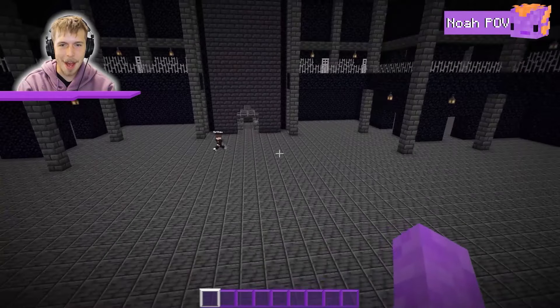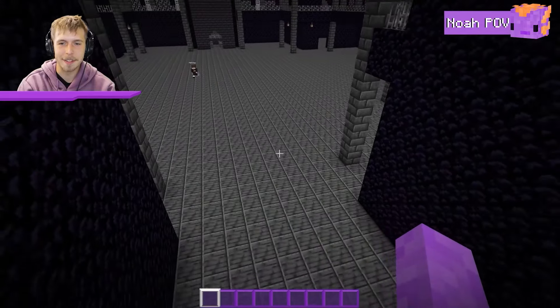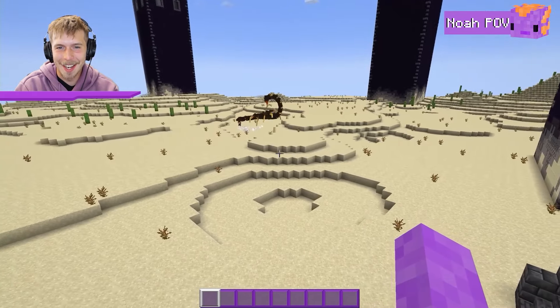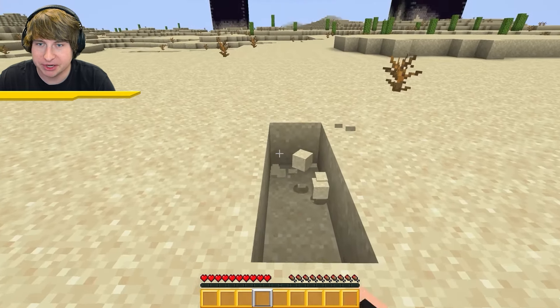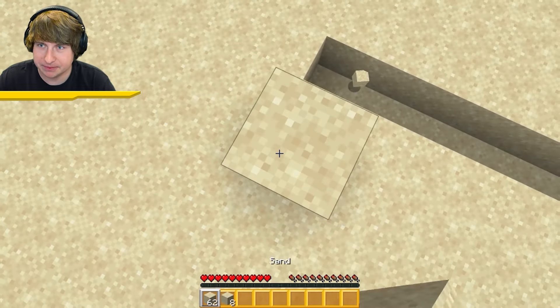Welcome to level 10 — it looks kind of lame at first, and Noah says he's being nice and letting me free. But then a giant pet scorpion appears and starts chasing me. Luckily, Noah forgot he gave me elytra, so I'm going to use them to pillar up over that tower.